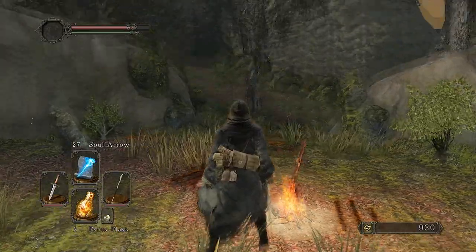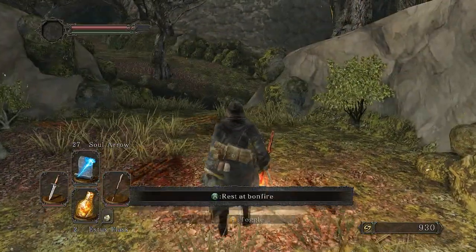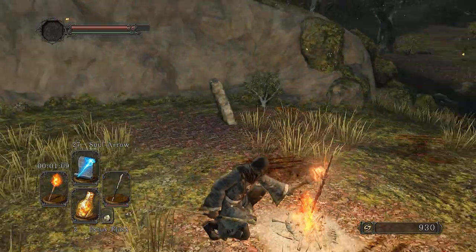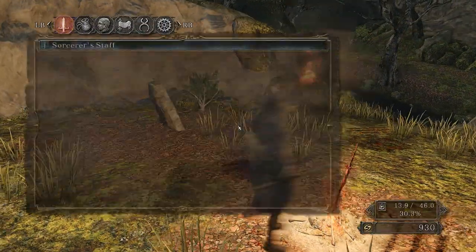What you do is go up to a bonfire or any kind of lit torch in the game, go up to it, and you press toggle Y and you light your torch. It's as simple as that.